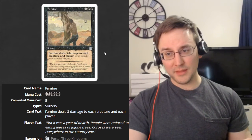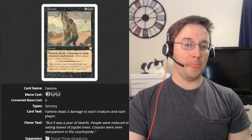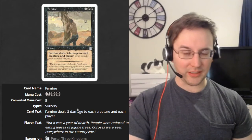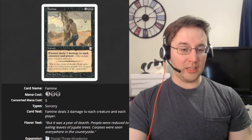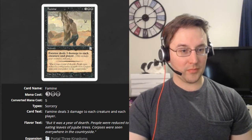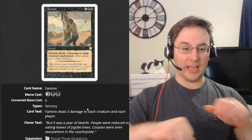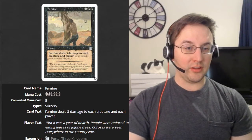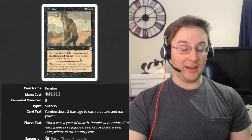So Famine is a sorcery that is three generic, two black — converted mana cost five. Let's look at the oracle text first. It's a sorcery for five: Famine deals three damage to each creature and each player. And that's it. That's all it does. It's a sorcery that just does three damage — poof — to absolutely everything.